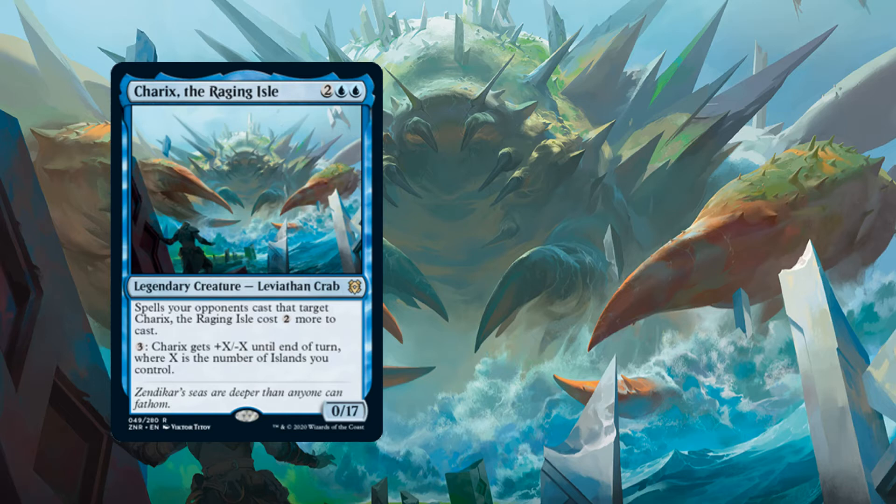The amazing thing about this card is for three mana - and you don't have to tap it and you can do it multiple times - Charix gets plus X minus X until end of turn, where X is the number of Islands you control. Obviously its creature type is vitally important because if we happen to have our Serpent out, this is unblockable. Amazing card - two copies.